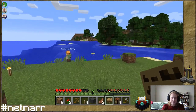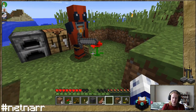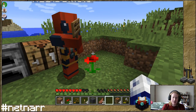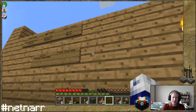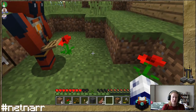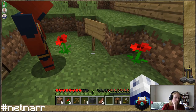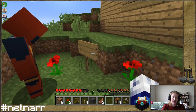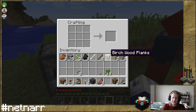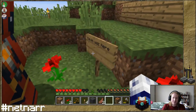How did you write on that? I have an extra sign — let me throw one down to you. What you do is take the sign, put it in your hand, and you can put it on a surface or stick it in the ground like a regular sign. Then right-click on the soil in front of you and it will let you type directly onto the sign — cool, yeah, just like that.